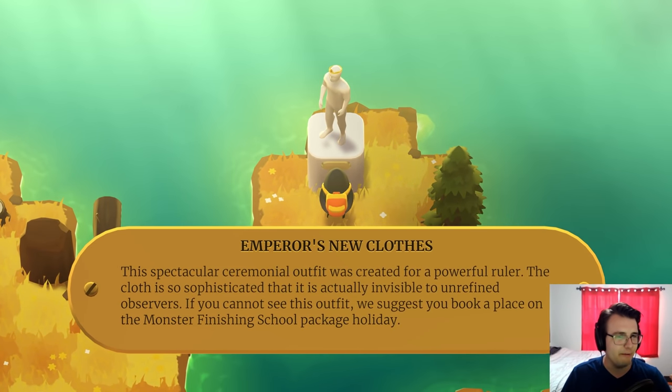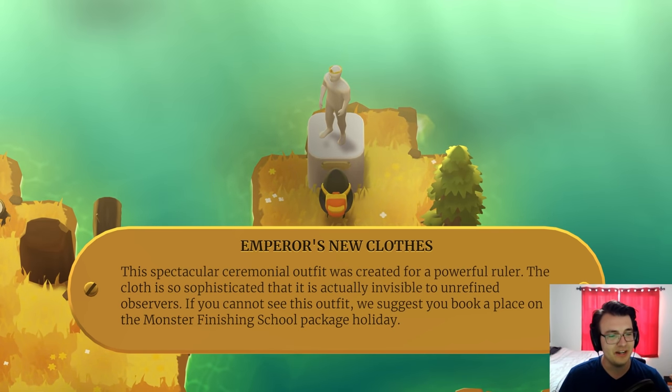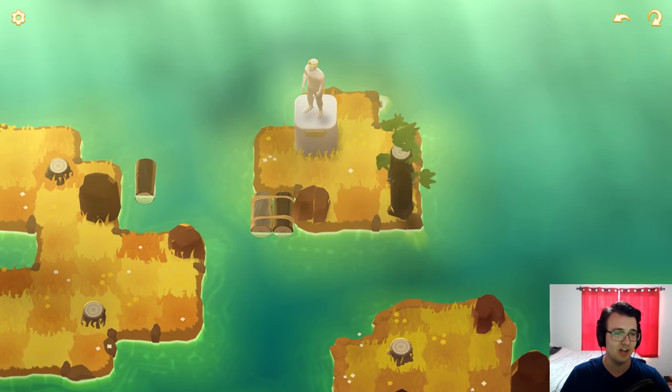Rafting oak. The emperor's new clothes. Yeah, we've seen this one too. Ceremonial outfit was created for a powerful ruler. The cloth is so sophisticated that it's actually invisible to unrefined observers. If you cannot see this outfit, we suggest you book a place on the monster finishing school package holiday.